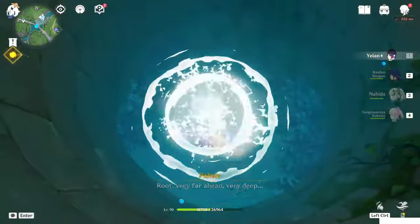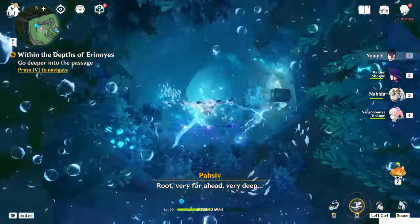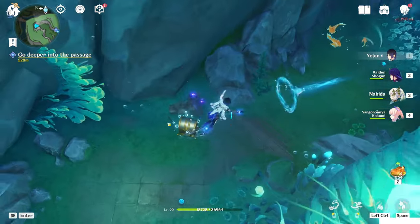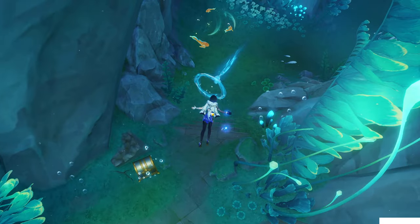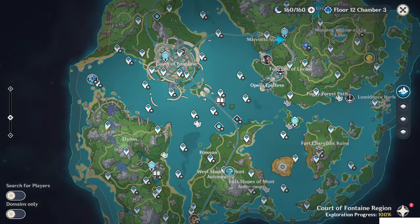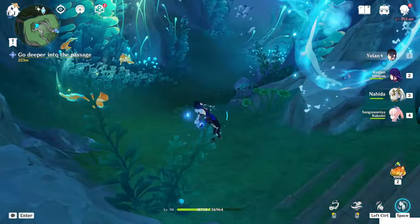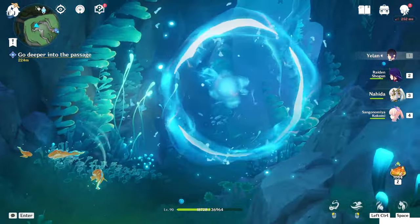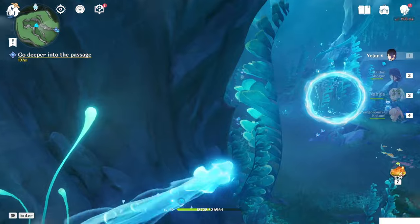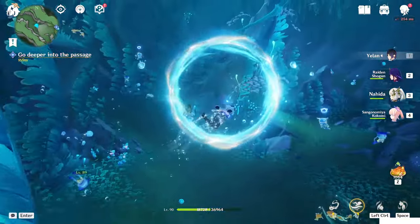Plunge attack to get deeper into the passage. Here you will find a luxury chest, but let's not open it — this chest is counted inside the achievement for 4.0, so the original fountain area isn't even counting for 4.2. If you want, you can already take it, but just keep that in mind. Take the portal here and you will get into this place.